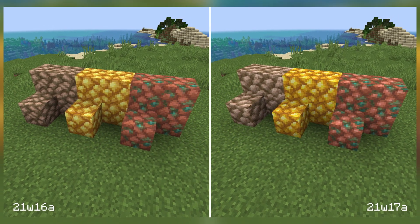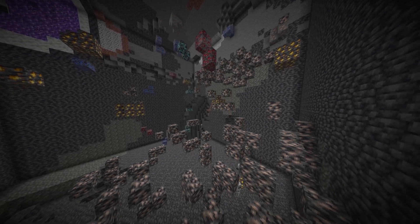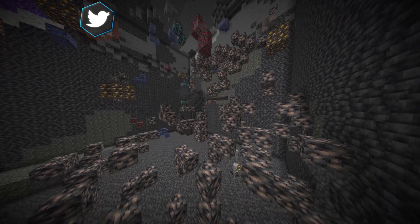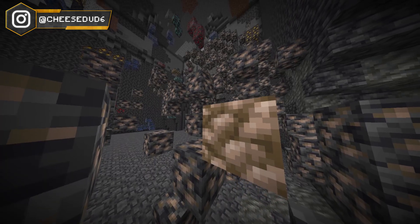Large ore veins have been tweaked. They are now slightly rarer and slightly smaller, but they are still large. The ores in the vein are clumpier and less evenly distributed. And if you get lucky, you may even find a raw ore block in the vein.